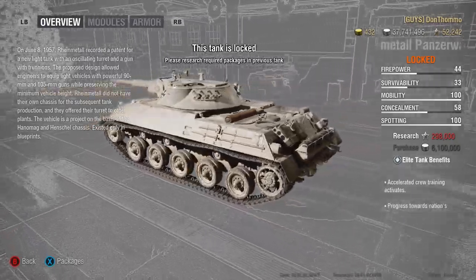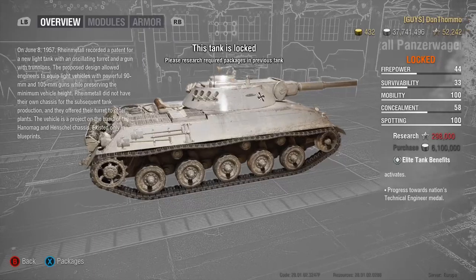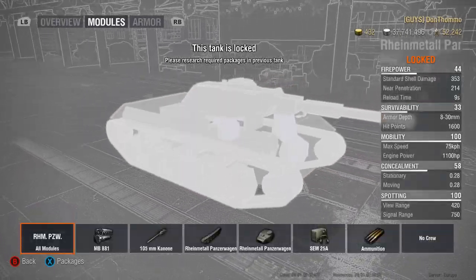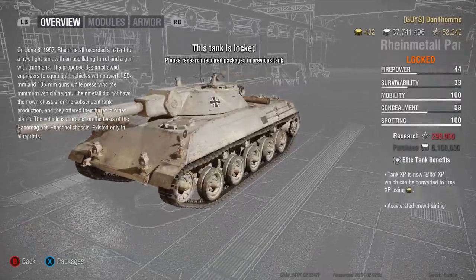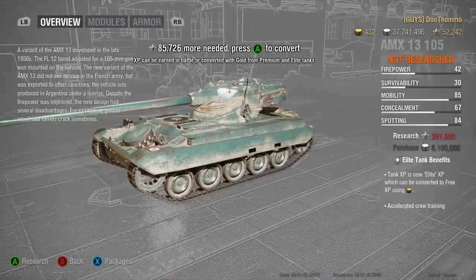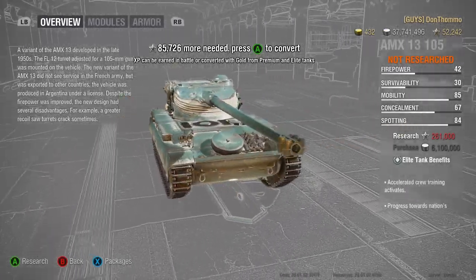I'm going to leave a link to the patch notes down below so you can go and read those and find the things relevant to you. One of the big changes is that light tank matchmaking is now not really a thing anymore — all light tanks pretty much now just have the standard plus 2, minus 2 matchmaking that everything else has.